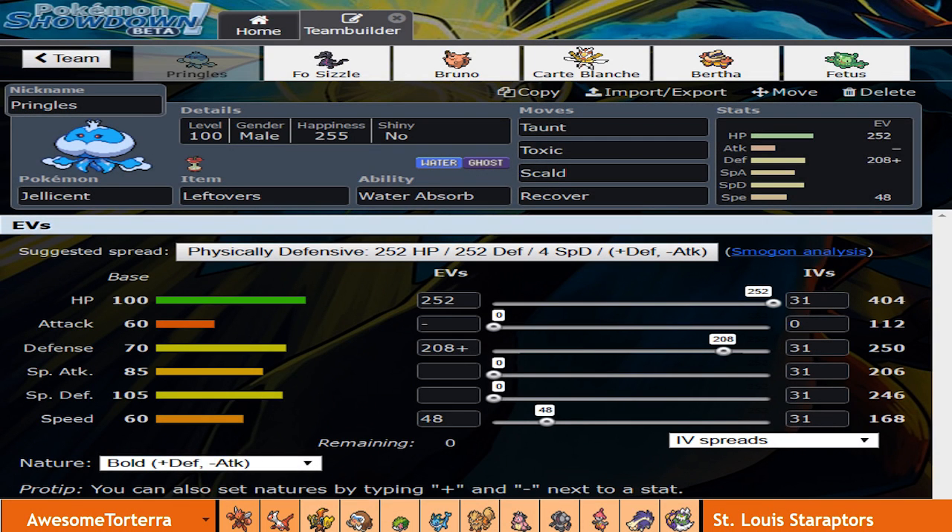Alright guys, Tickle My Chode here. Welcome to the team builder for week 10 of the GDL. I'm your coach of the Carolina Quagsires. My opponent for this week is Awesome Torterra of the St. Louis Star Raptors, and his team is ridiculous.